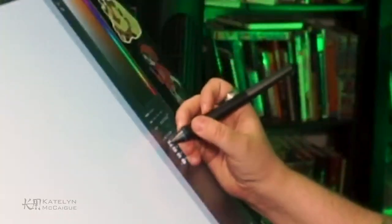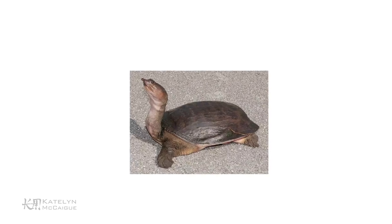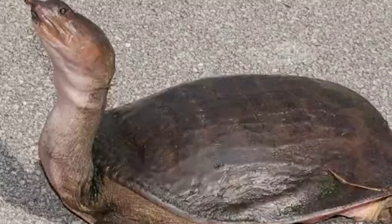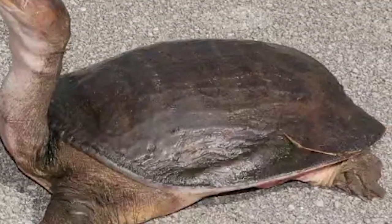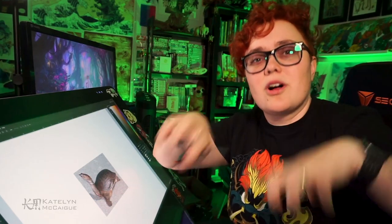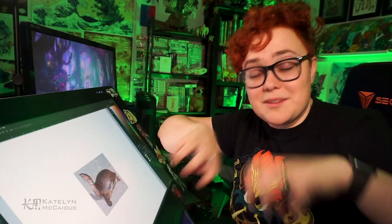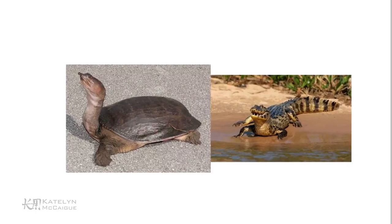So first off we have the soft-shell turtle — I think this is a really interesting creature to use. With the predator's claws, they could rip off the shell or dig into it. These turtle-based creatures could also reside in the mud at the bottom of the river. There was a comment that the predator had claws that look like it could dig, so the predator could basically dig this thing out of the mud.